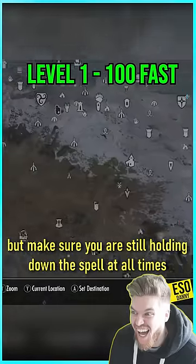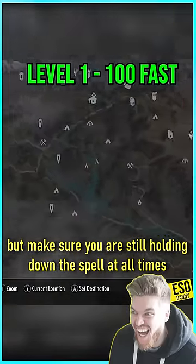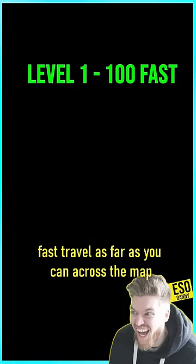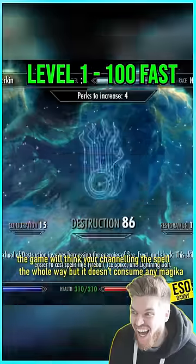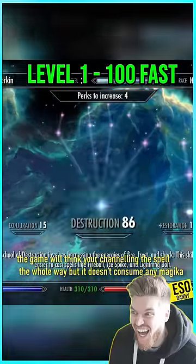Then open the map, but make sure you're still holding down the spell at all times. Then fast travel as far as you can across the map — but don't let go. The game will think you're still channeling the spell the whole way, but it won't consume any Magicka.